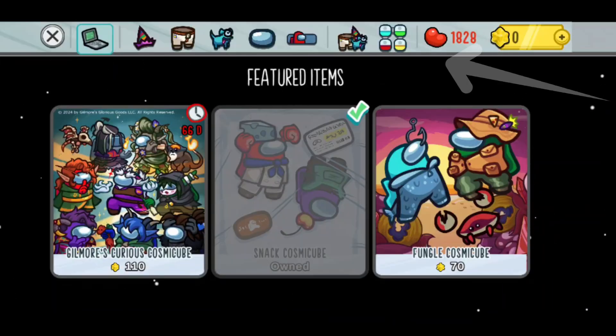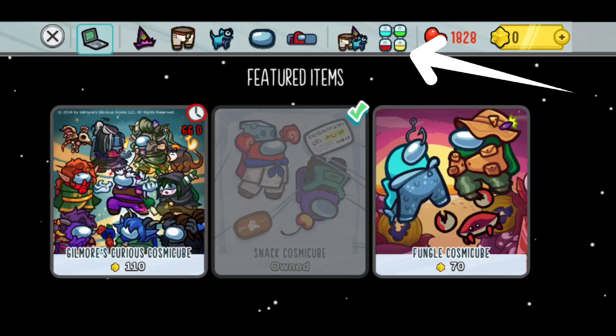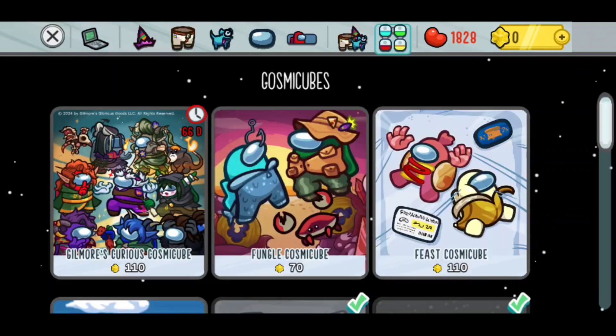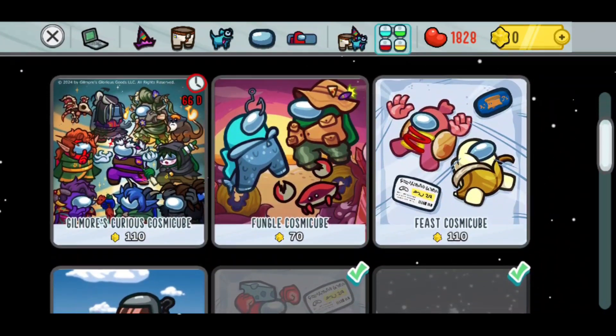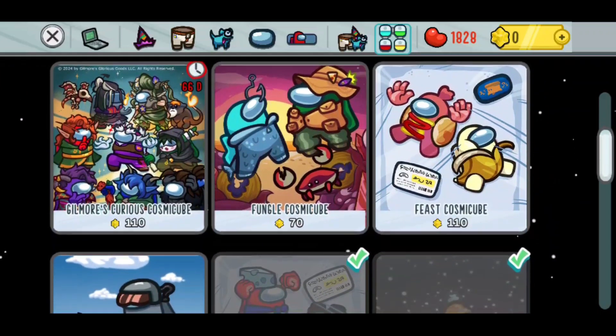This will be the four squares which are different colors — blue, green, red and yellow — in the top right hand corner. Once we click on this you will now be on the Cosmic Cube page where, as you will notice, you can buy them with real life money but some are available for in-game currency which is the beans which you see in the top right corner.